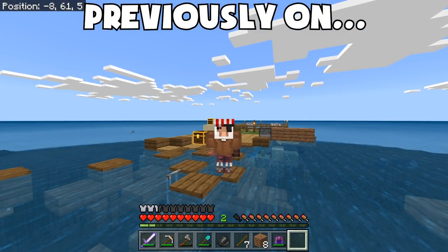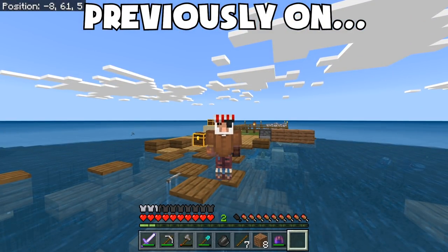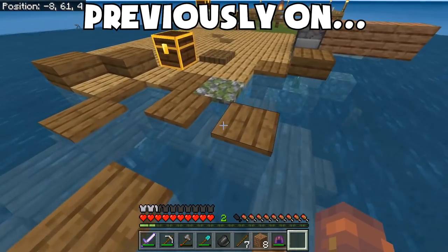If you right-click a spawner with a spawn egg, then that spawner will start spawning whatever spawn egg you right-clicked it on.